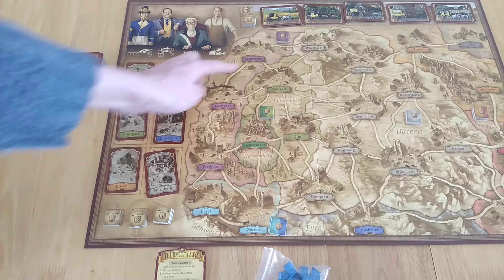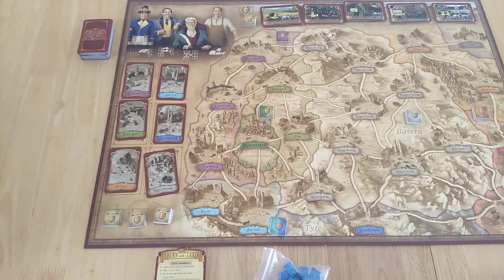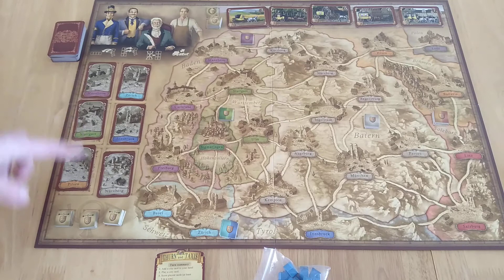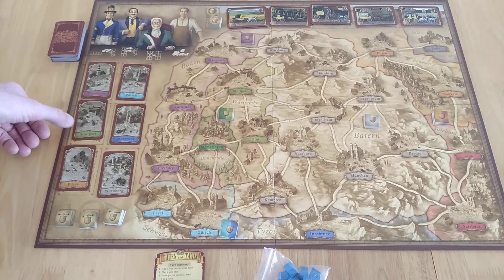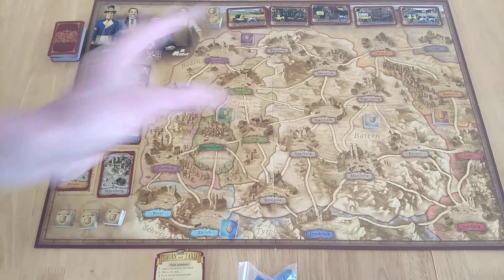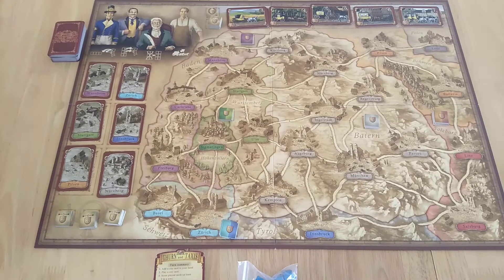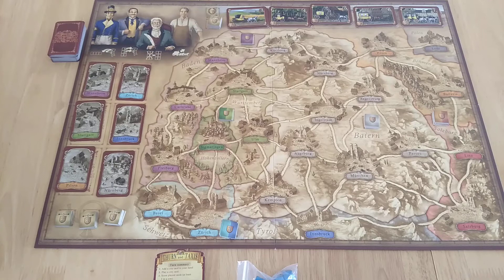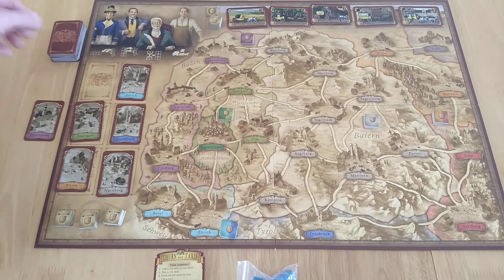Anybody else who then completes the region gets two victory points and so on. On your turn you always get a bonus action you can choose to use. One option is to draw two cards using the postal carrier. Early game you might want to do that. You're trying to lay out routes and you've got to continue going from where you start — I have Stuttgart and could pick up Mannheim, and once I have a third place I can claim a route.